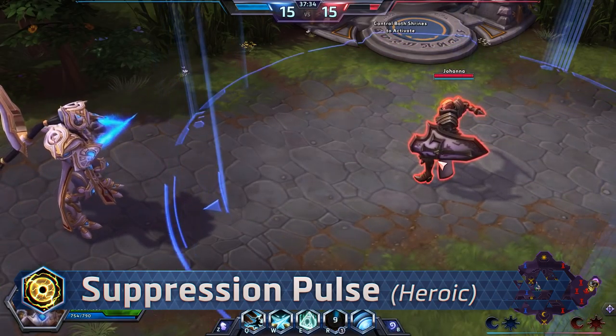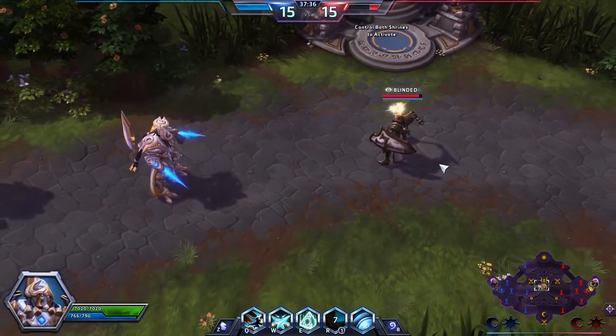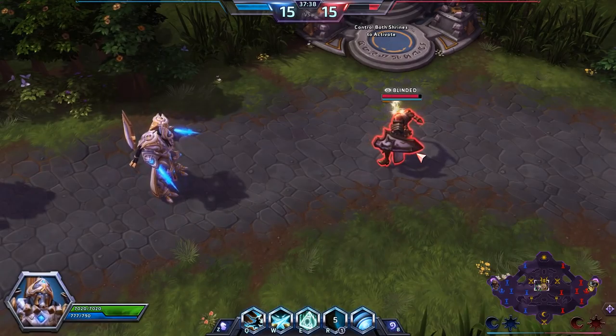Suppression Pulse is a large AOE attack that deals damage and blinds enemies for 4 seconds. It can be cast from anywhere on the map.